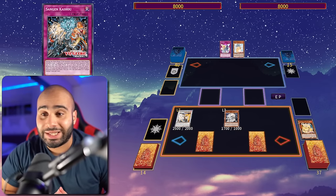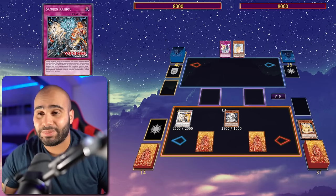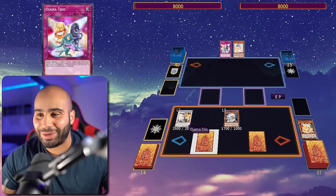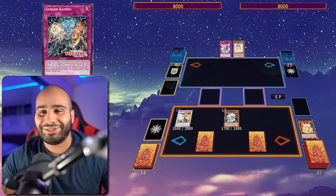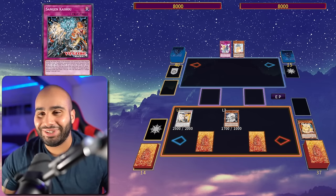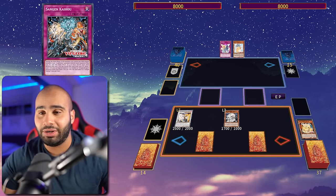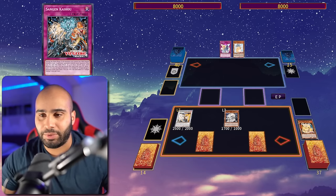Sangen Kaihu reads: during the main phase, if all monsters you control are fire dragons - minimum one - and your opponent controls more monsters than you do, which is very easy to achieve with Ojama Trio, you can end your opponent's main phase. And if three or more attacks have been declared this turn, you can banish it from the grave, draw one card, and then special summon as many Tenpai Dragon monsters from your hand.